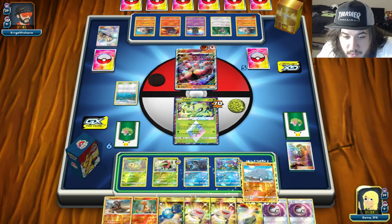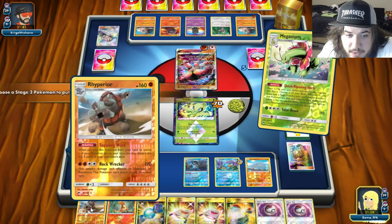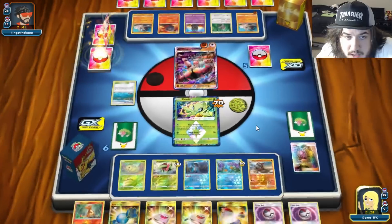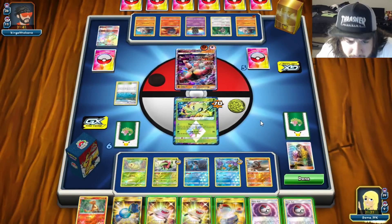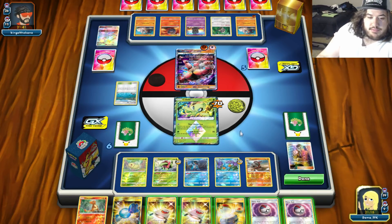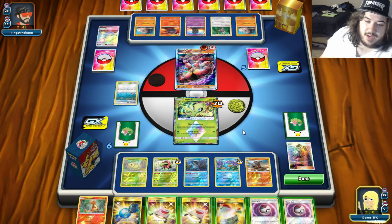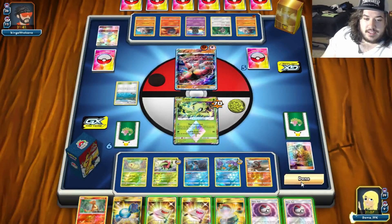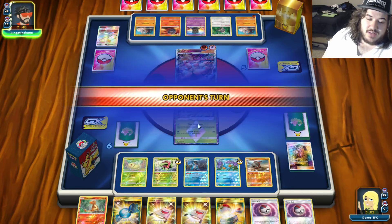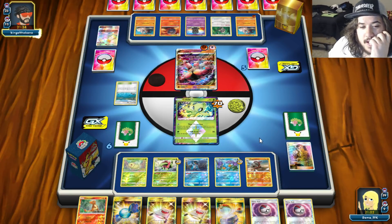We got Rhyhorn - we can Quick Ripening Herb into Rhyperior. Another Meganium and Swampert - we definitely should have grabbed Rhyperior instead. This is a learning experience. We press done. Maybe we should have Beaconed to grab more cards and switch into Vulpix. If he takes a knockout, we can maybe set up another Rhyperior.